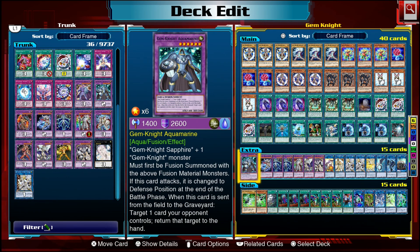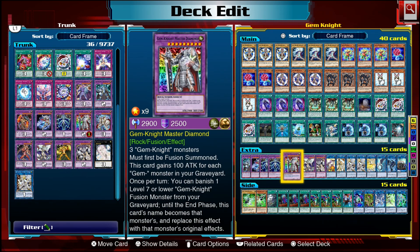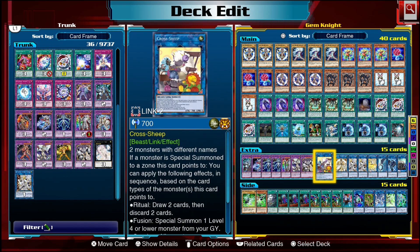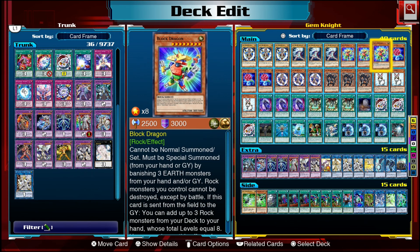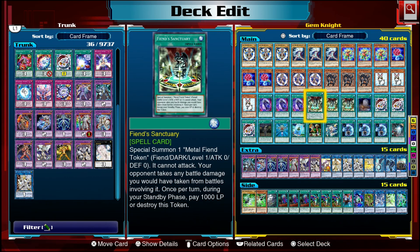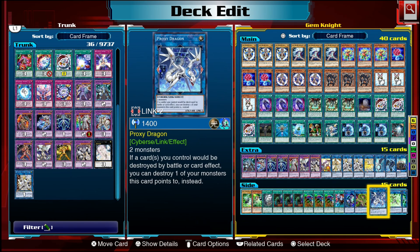The extra deck space is very tight but flexible. Aquamarine we've discussed. Lady Brilliant Diamond sends one Gem-Knight monster on your field to the graveyard to summon out a Gem-Knight fusion without Polymerization, ignoring summon conditions — used primarily to bring out Master Diamond. Lady Lapis and Master Diamond we've already covered. Seraphinite requires a Gem-Knight and a light monster; that's why we play Land Fornicarous. After triggering Block Dragon's effect to search monsters, Seraphinite gives you an extra normal summon for the turn, letting you use one of the cards you just searched.